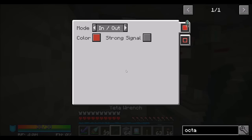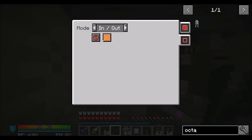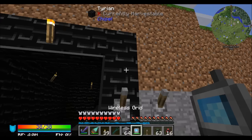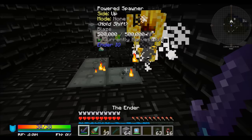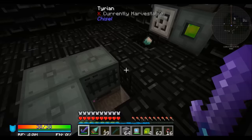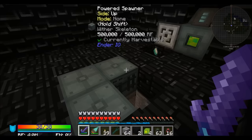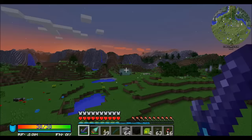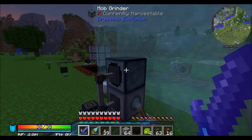We'll configure this energy conduit to be orange. When we flip the lever, that should start this thing spawning. So this sword has beheading five but no lapis for extra drops. For killing the blazes we have a couple options: Killer Joe, Mechanical User with a sword, or a mob grinder like we have over here.